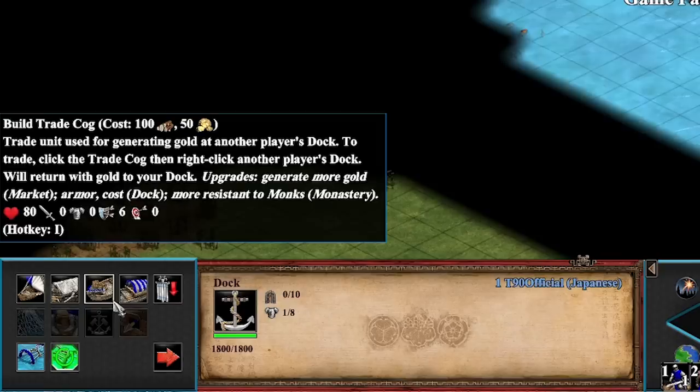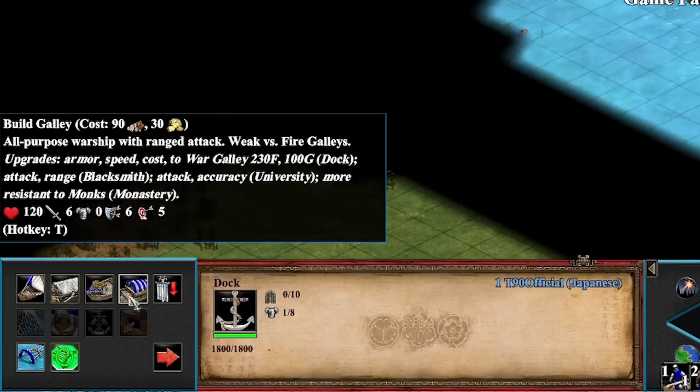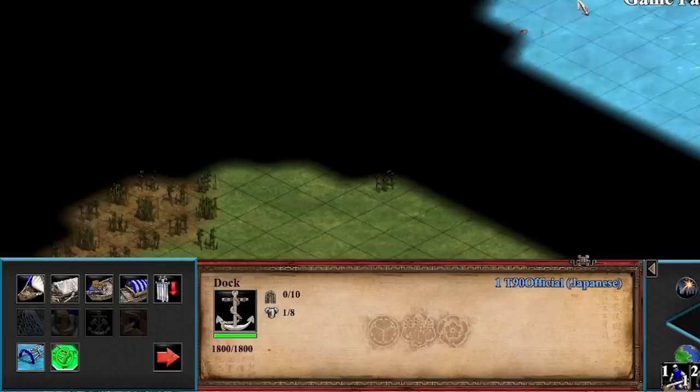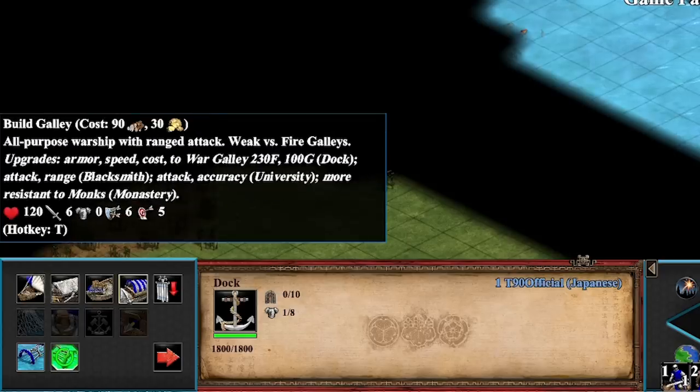If you're someone who doesn't know a lot about the game and you go in here, as far as you know you can make a fishing ship, a transport ship, a trade cog, and a galley. If you know water meta and watch water games — whether it's low elo to high elo — you know that fishing ships are important, transports are rare, trade cogs even more rare, and galleys can be quite important as well.